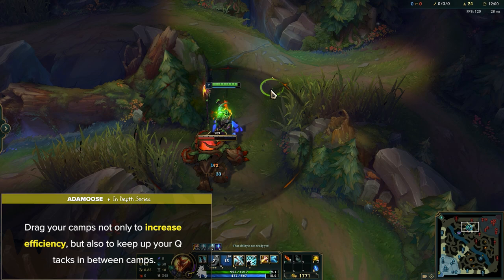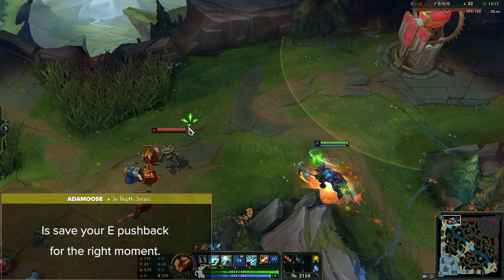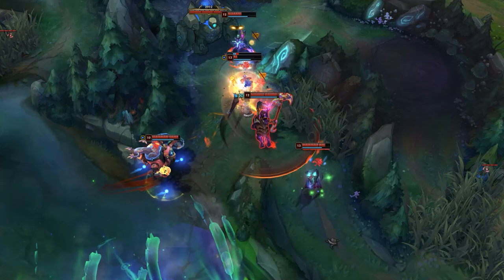While ganking, the most important thing you can do is save your E pushback for the right moment. Sometimes the best play is to run past enemies to ensure that you can push them away from their escape path. Too many low elo Hecarim players run directly at their target just to push them away, failing their ganks. The most consistent and common route among high elo Hecarim players is the full clear into Scuttle route. Since Hecarim can fully clear before 3:15 with only one smite used, this allows him to contest Scuttle spawn at level 4 versus other junglers who would only be level 3.